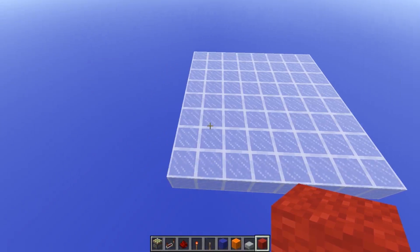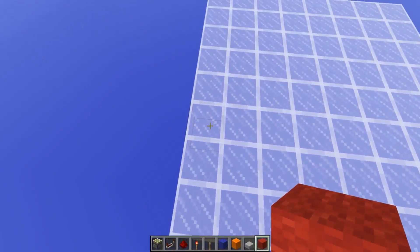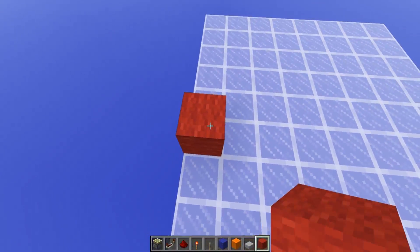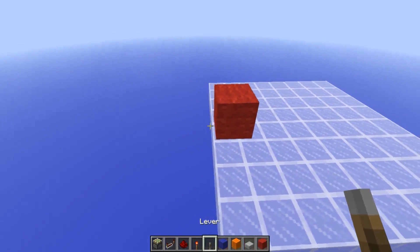To get started, what you're going to need is an 8 by 8 area. First of all, we're going to start by placing a temporary block on the third block from the front and then removing the temporary block. This will be your redstone input.